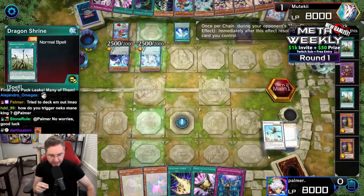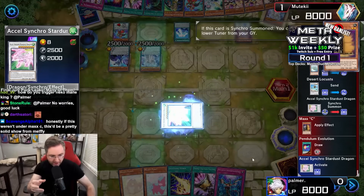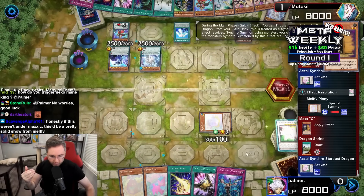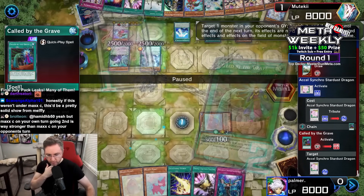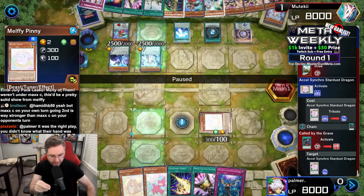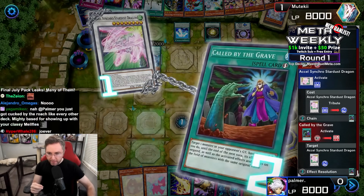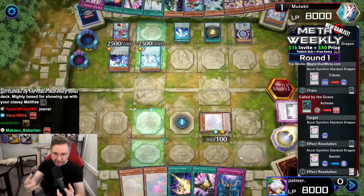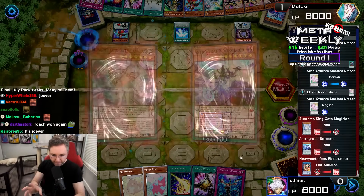Discarding the Dragon Shrine — we don't need that. Desert Locust is going to be synchro-ing into an Excel Stardust Synchro. Reborn a level 2 from the Graveyard, and then we're going to be using the effect to get — you just got fingered. We were going to summon an Unaffected by Everything Baron DeFloor with that Penny, but getting fingered stops all of it. That is nuts.